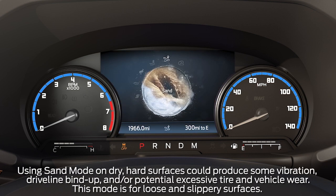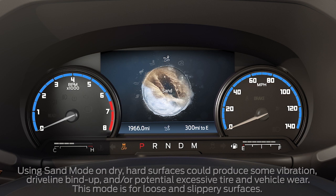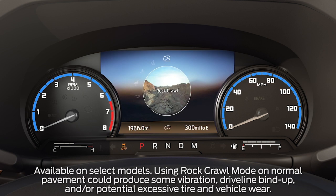Sand mode is also for off-road use only. Use this for fun driving in soft, dry sand. Rock Crawl mode is for off-road use at very low speed when navigating aggressive, uneven terrain that may include large rocks.